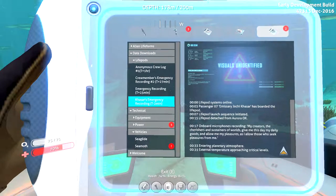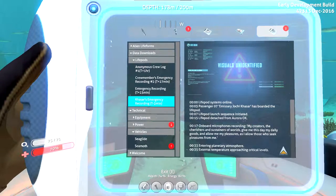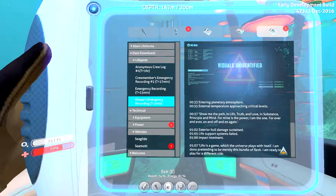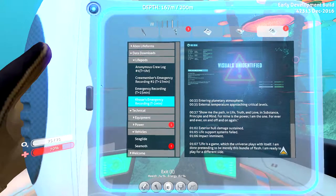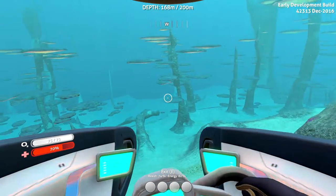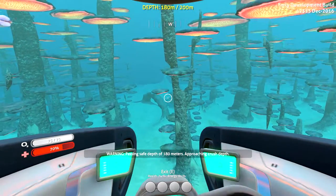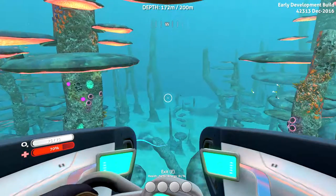Life pod systems online — passenger zero seven, emissary jockey Kesar has boarded the life pod. Life pod launch sequence initiated. 'I'm being attacked — hold on. My creators, the cherishers and sustainers of worlds, give me this day my daily goods and allow me my pleasures as I allow those who seek pleasures from me.' It's like the Lord's Prayer except it's not. That guy was going a little bit crazy.